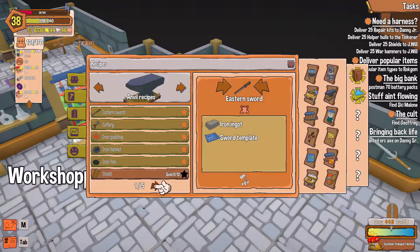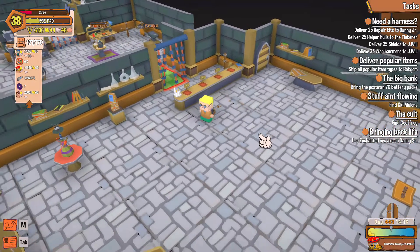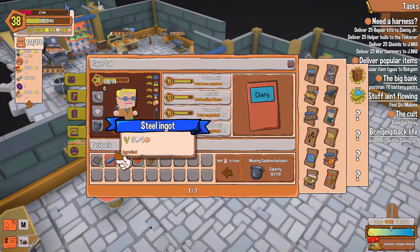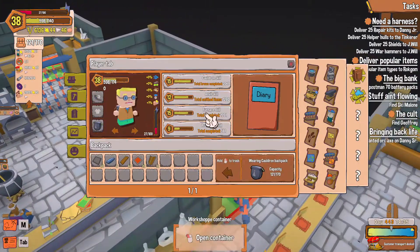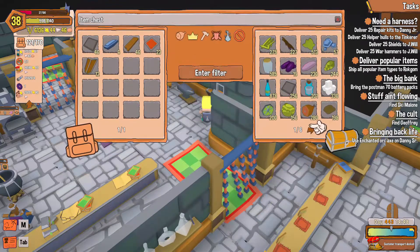Alright, our shields are ready. Next we need war hammers — planks and iron plates, we need 10 of these. War hammer: planks, iron plates. Need more steel, don't we? Pretty sure we do.